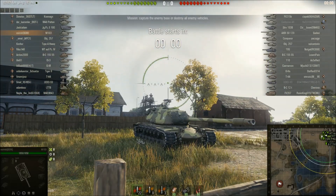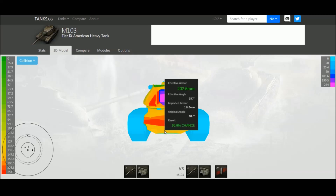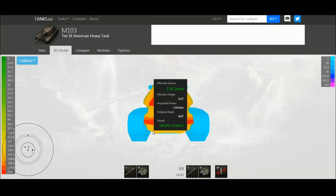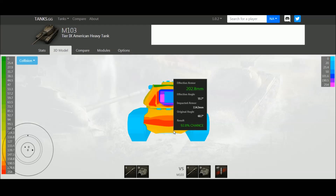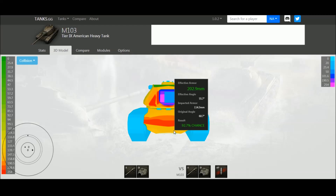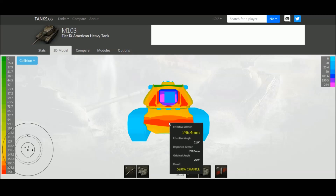The reason I don't like it is the armor, so let's pop into Tanks.gg. The lower glacis can be penned by most Tier 8s and pretty much everything at Tier 9 and 10. Even in a Tier 7 tank that's gotten into a Tier 9 game, you can still pen the lower glacis because the effective armor on the outer lower edge drops to around 134 millimeters. So even a Tier 7 gun can pen this most of the time. You've got to keep the lower glacis hidden when driving the M103.